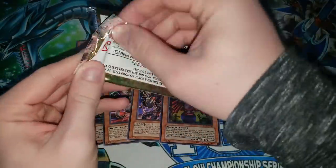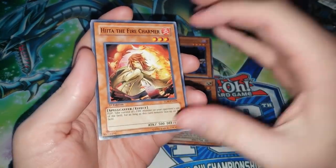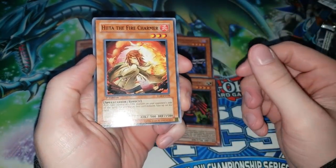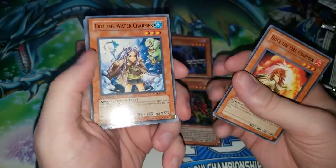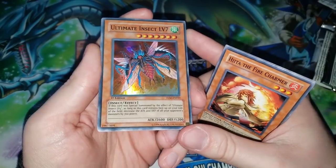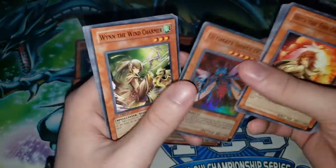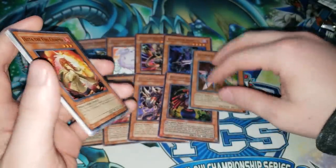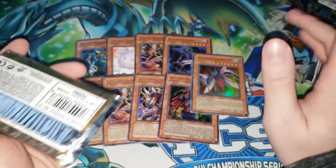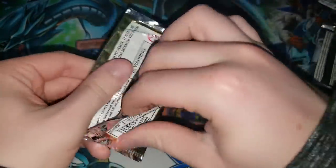We'll open both the Lost Millennium packs since I don't know what else to do with them — the Kaiba Starter Deck thing will be its own video. We have Hiita the Fire Charmer — still relevant in 2019, not this exact card but the same character. Level Conversion Lab, Elemental Hero Clayman, and Erika the Water Charmer as an ultra rare. Ultimate Insect Level 7 — I made a video about level monsters a while ago and I get so many comments defending Ultimate Insects specifically as good examples of level monsters, which is hilarious.